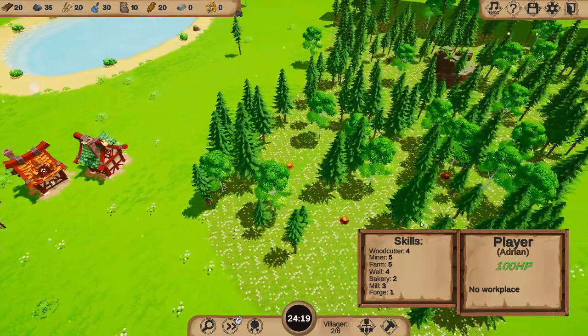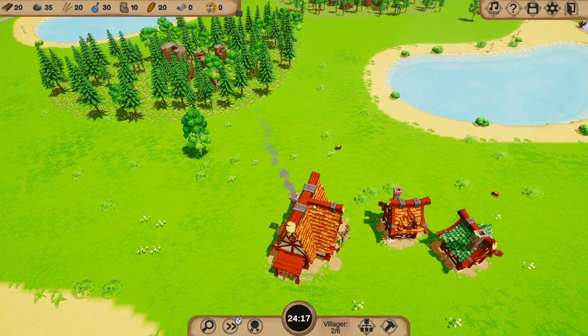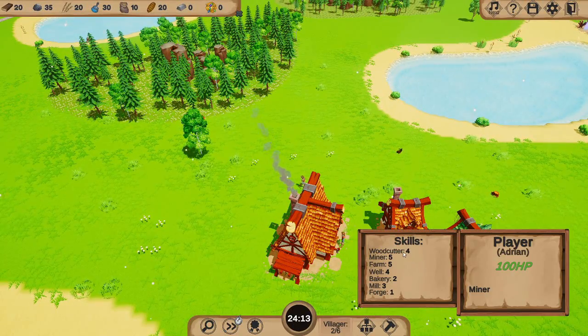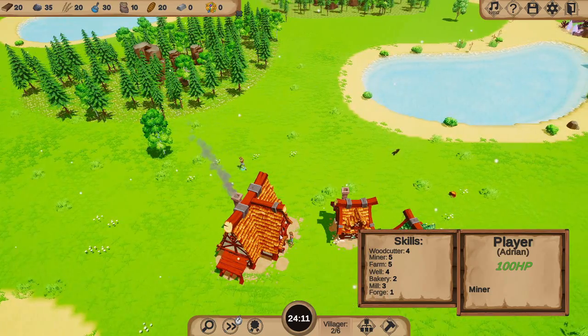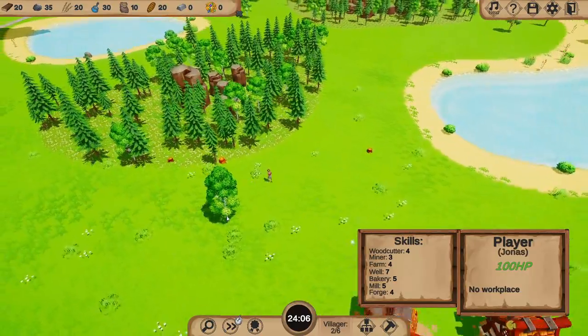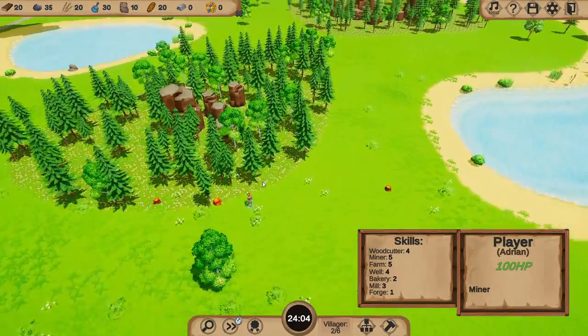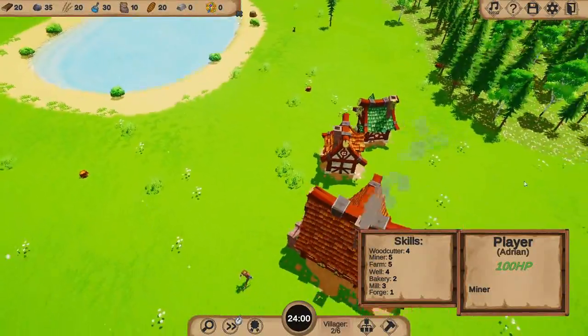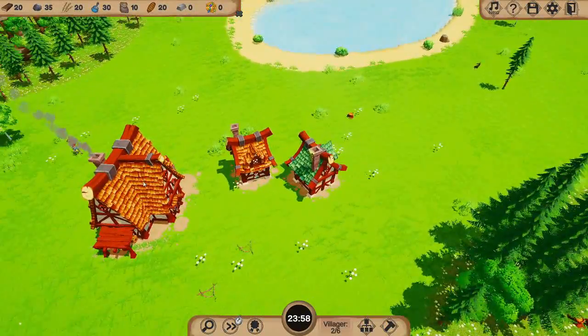We'll get two villagers — our basic resources. So there are skills on them. This guy isn't particularly great at anything, so you can go woodcutting — well, a baker or a forge. It'll be important to remember that our woodcutter is going to be good at bakeries. Let's just make sure we've got you cutting stone. Stone miner, awesome. So he's going to mine our resources from it.